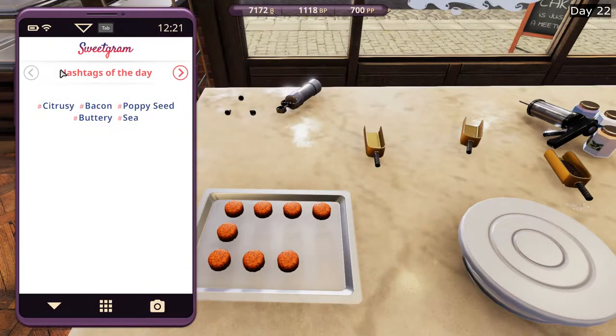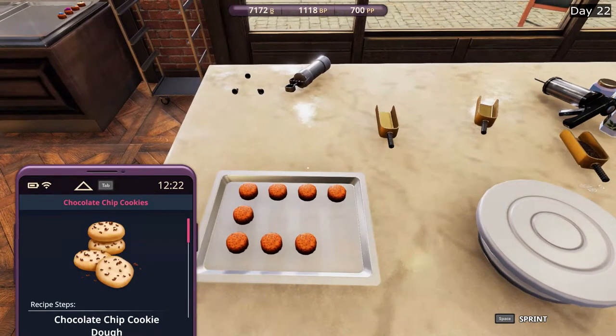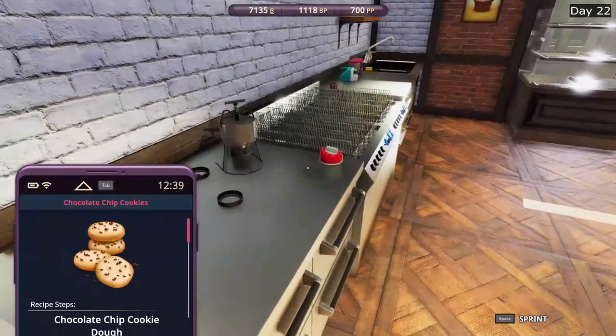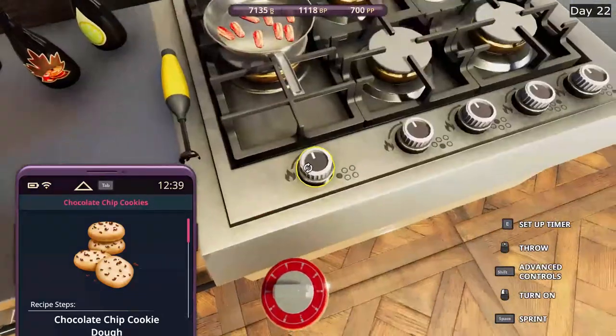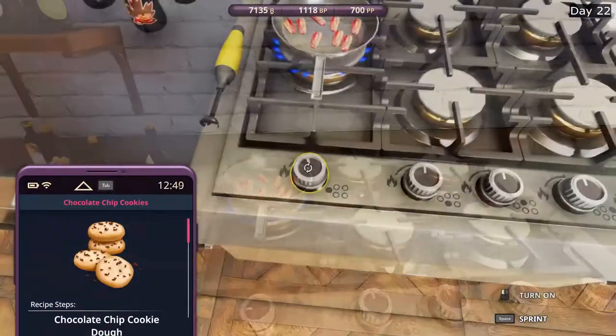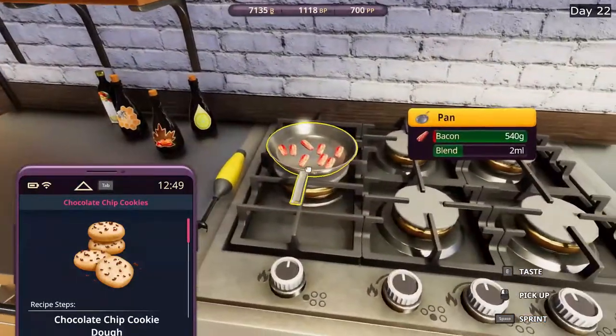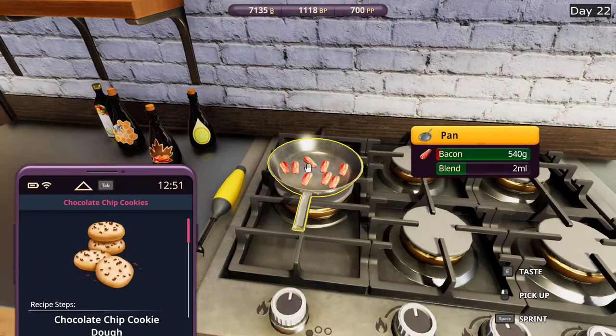Today's hashtags: citrusy, bacon, poppy seed, buttery, and sea. I think we can get bacon and buttery. Let's put a timer for one minute and we'll see how long it takes to fill up the green bar. There it is. Slightly burnt. About 50 seconds, or 45 seconds.